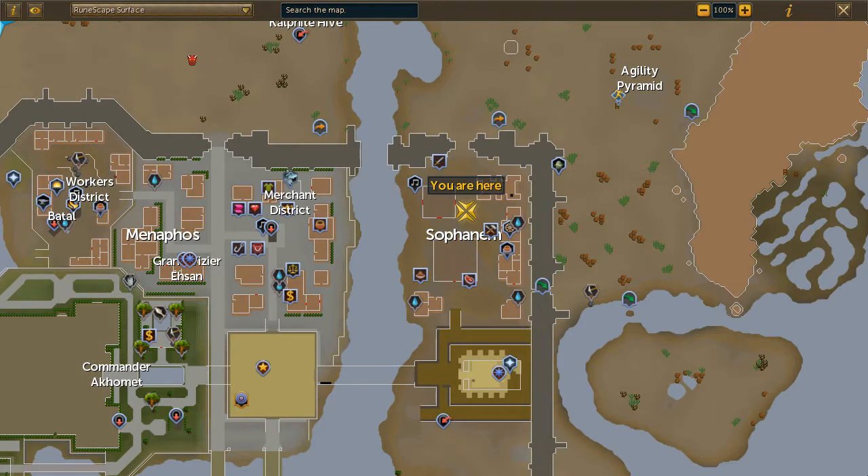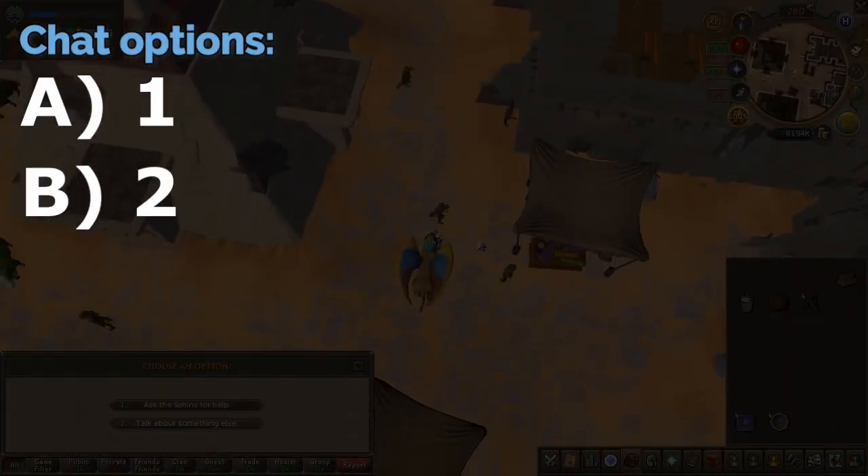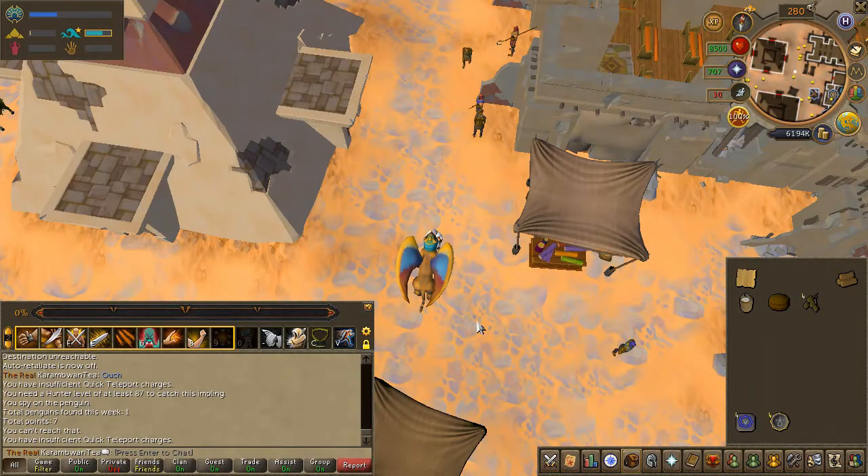Next, head to the Sphinx in Sophanem, located here on the map. Choose the first then the second chat option. You will receive a scroll with some chores.